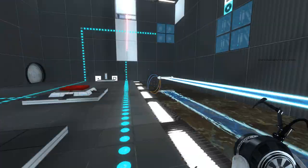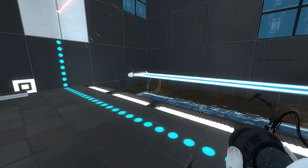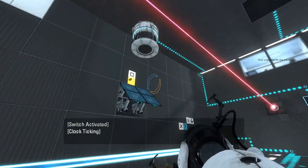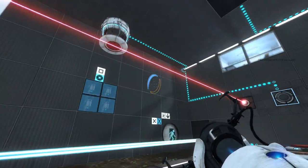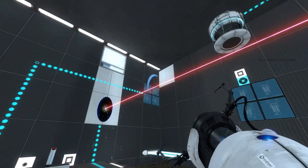We have a light bridge going into another flip panel. I guess we should start by pressing this button? Dot and square — where? Maybe we need to start with the laser or something, except where would I shoot the laser to?